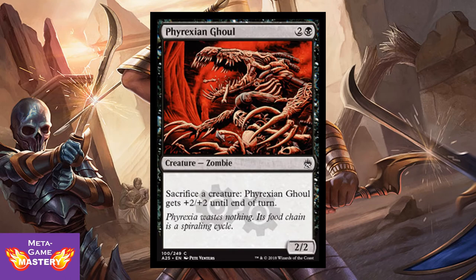And Phyrexian Ghoul is 3 CMC, 2 colorless and black, for a 2/2 zombie — sacrifice a creature: Phyrexian Ghoul gets +2/+2 until end of turn. What you're really running this guy for is a zero-mana activation sac outlet, which is pretty darn good. You do your threaten effects, play creatures that get tokens to replace them, and get value out of this guy.